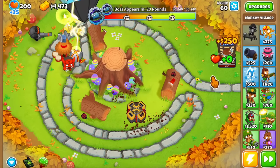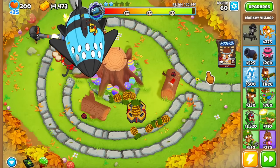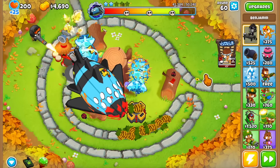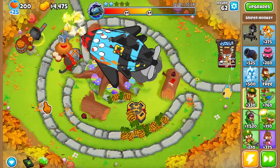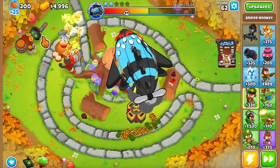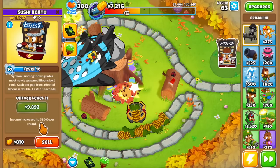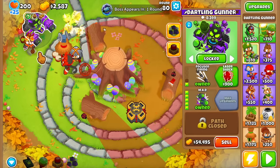One thing I've been thinking about is how this change impacts Ben in regular games — not just boss events which last up to round 140, but games that last up to round 60 or 80. Given that only Impoppable and CHIMPS go past round 80, and you can't farm on CHIMPS, it begs the question: is Ben objectively a worse hero now? I think the answer is yes for average games, but in boss event scenarios he's going to make a lot of money.